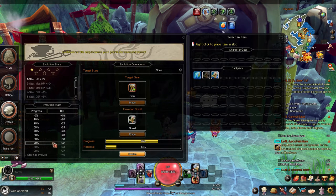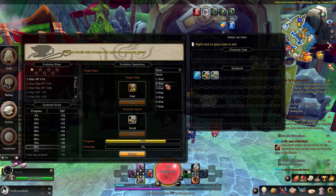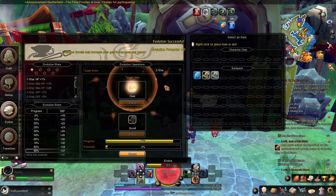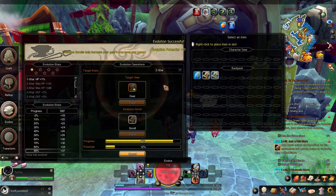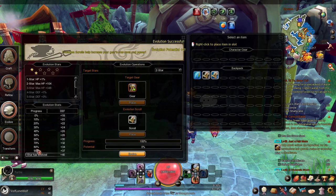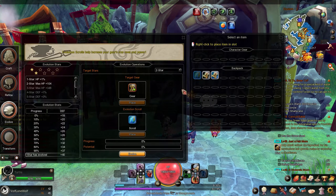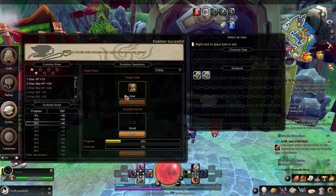As you complete attempts, your defense starts going up — you can see it increasing on my shoes. It completed! If you want to do it automatically, just click this button and it will keep going until you reach star 2. You can see my potential going up, and now it's full. Basic scrolls only take you up to two stars. Make sure you use the little stones to push past that limit — don't just leave them sitting there unused.